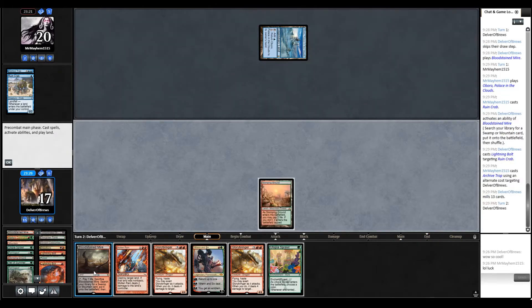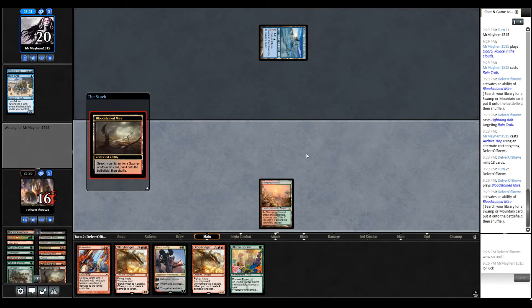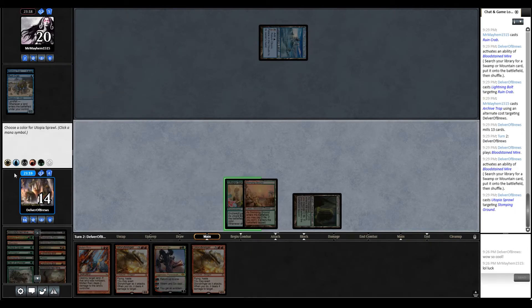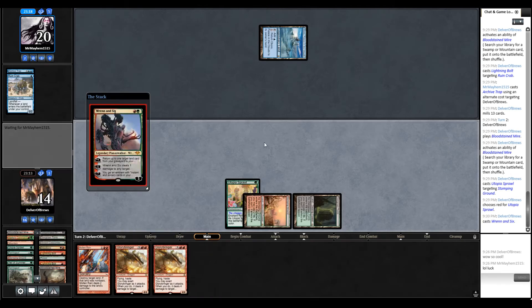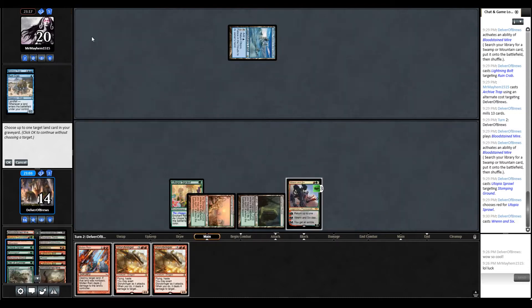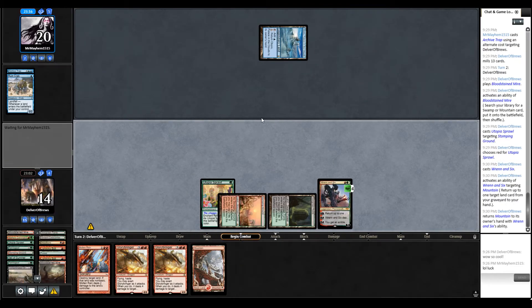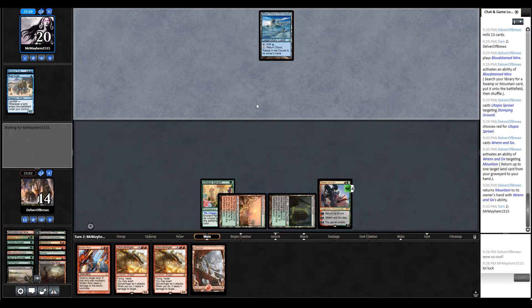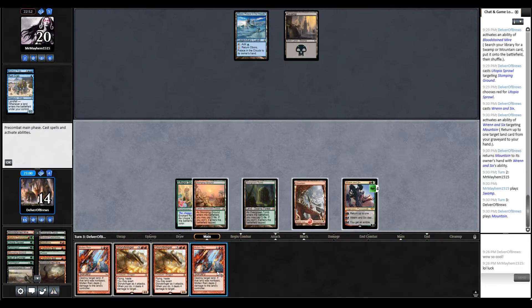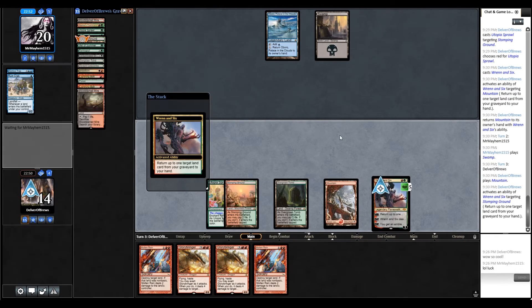Let's get to turn 2. It's actually pretty good — I'll probably play Utopia Sprawl first here. So we did a lot on our second turn, which is nice. Let's see what our opponent has in store for us — nothing. Good. Let's just use the plus one ability immediately so we can get around anything weird.